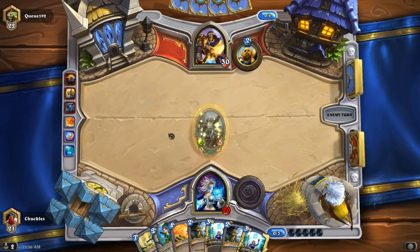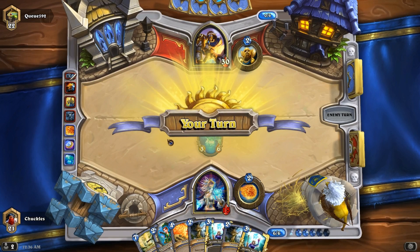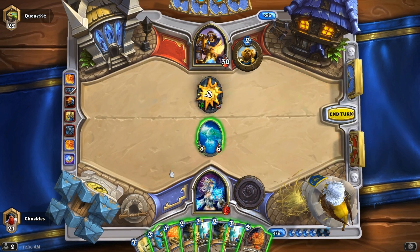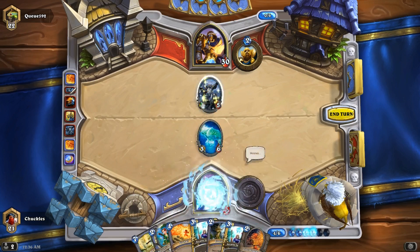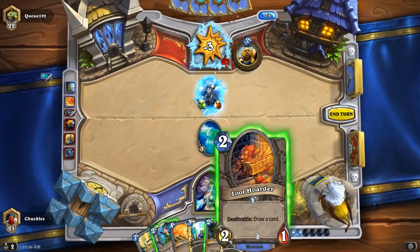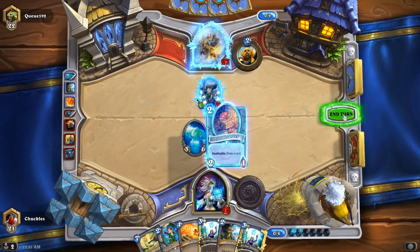We've got to deal with that. I'm going to ping it to get rid of the Divine Shield. Debating on Frost Bolting it — I'm not going to Fireball it, that's six damage I can do directly to him. Let's just go ahead and Frost Bolt it, and then we'll take care of him next turn: attack him, get our Loot Hoarder out, end our turn.